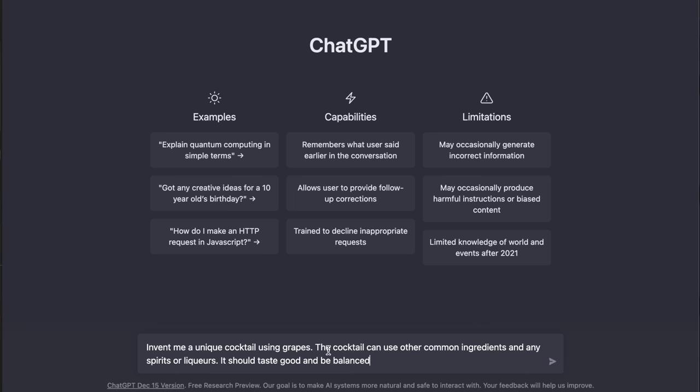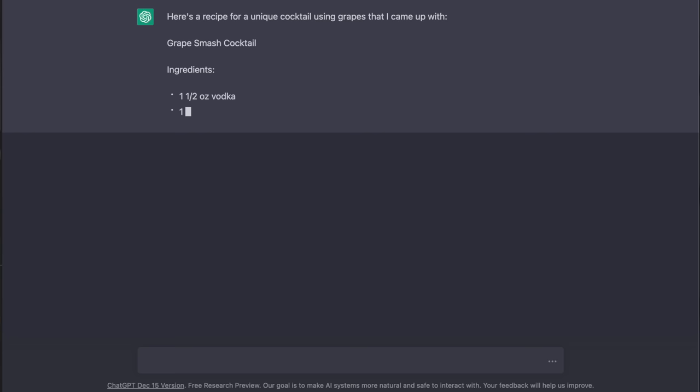Here we are in the ChatGPT console, and this is the prompt I'm giving it: 'Invent me a unique cocktail using grapes. The cocktail can use other common ingredients and any spirits or liqueurs. It should taste good and be balanced.' I wouldn't hope to have to specify that, but the cocktail we made last time was not very balanced, so let's see if this helps.